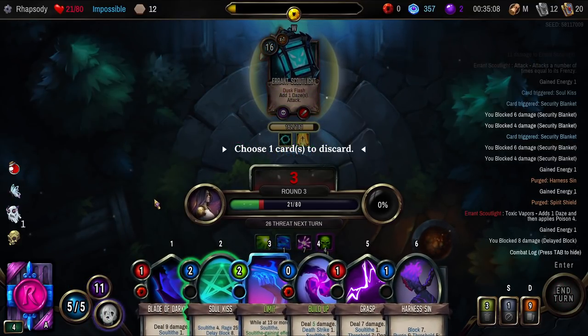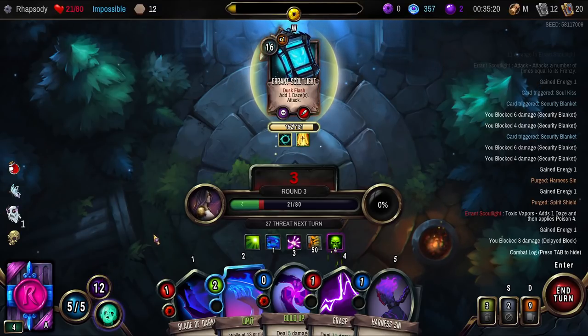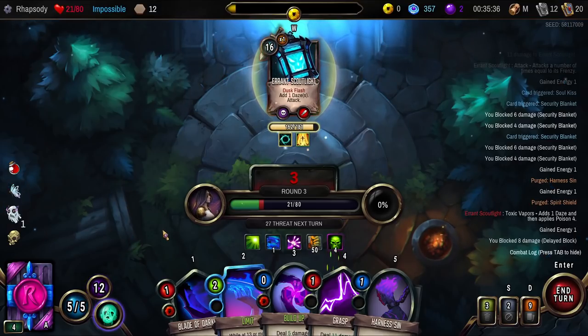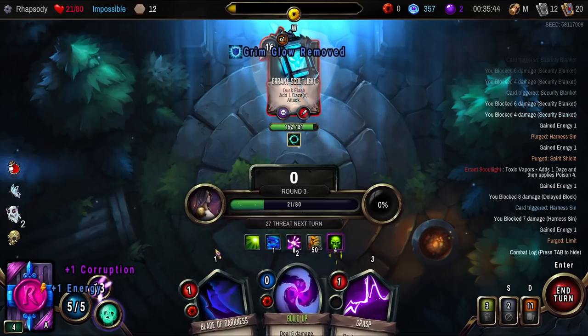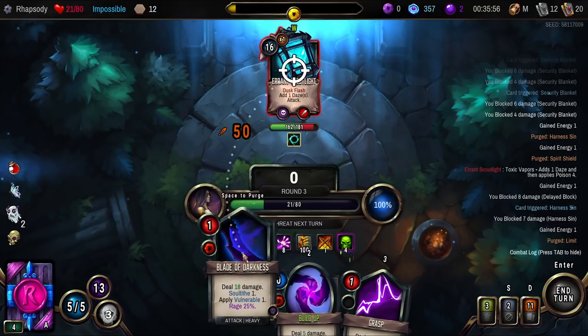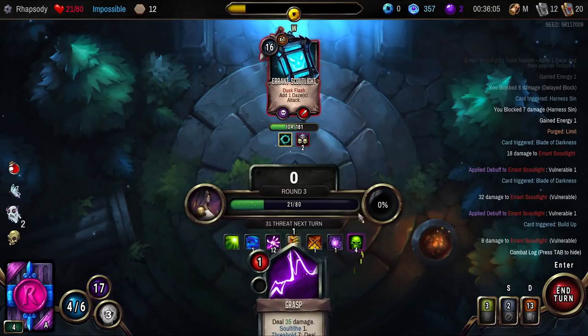We're on seven Soul Tithes right now, so we're one short of being able to use Sacrifice for Deathstrike. But you best believe I'm going to keep an eye on it. Discard the Daze — thankfully we know it dies when it gets discarded, it's an easy way to get rid of it. I think I get rid of that Soul's Kiss now. That is eight Soul Tithes. I can't be in this fire for much longer — maybe that Limit doesn't actually need to be here. Purge Limit. Setting this up for an extra trigger is good.